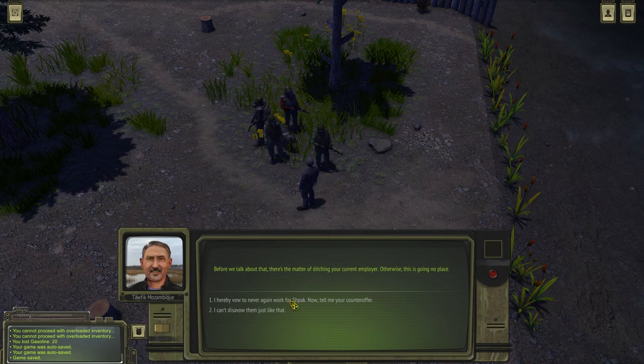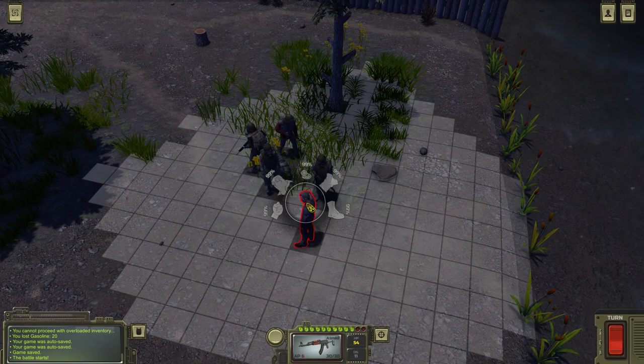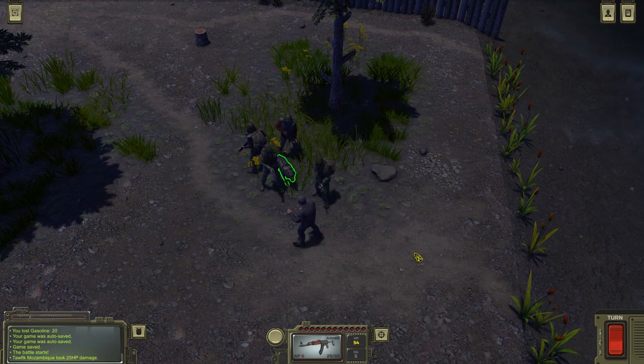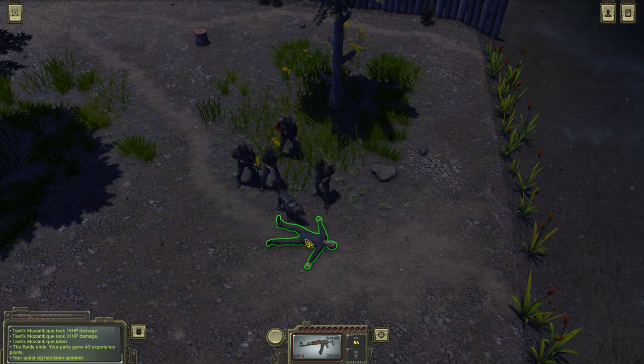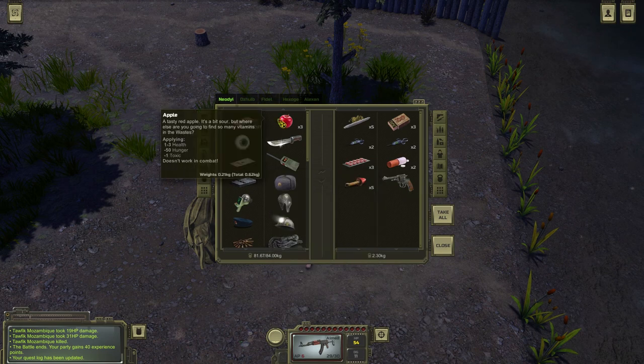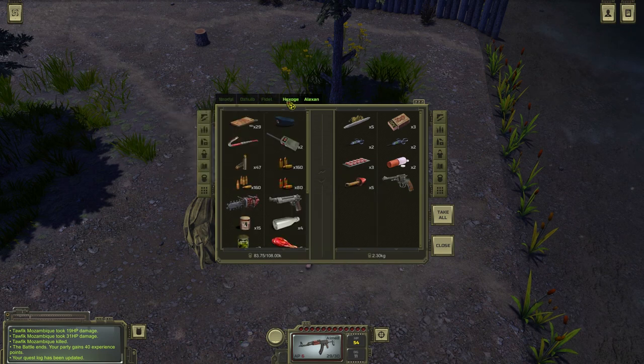What can you offer? I vow to never again work for Spark. You're making a foolish decision. Well, it's not my problem. Aim at the face — that didn't do that much damage. Go, doggy, go! Good dog. You don't have to do bursts, you idiot — you're wasting good ammunition. He didn't have that many good things. Oh well, he's dead now and nobody's going to care.